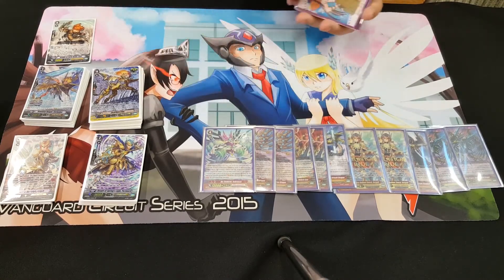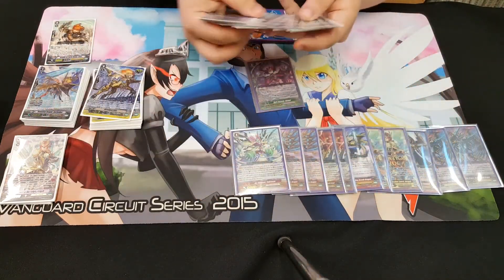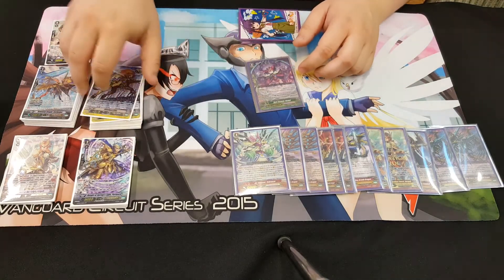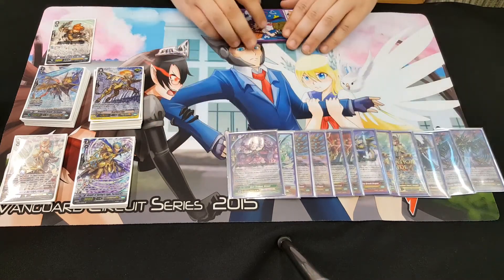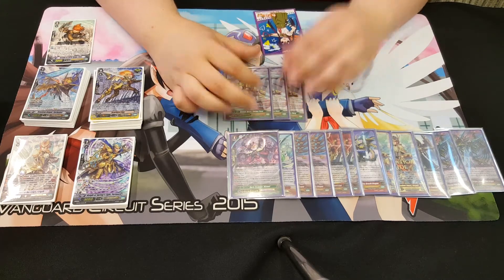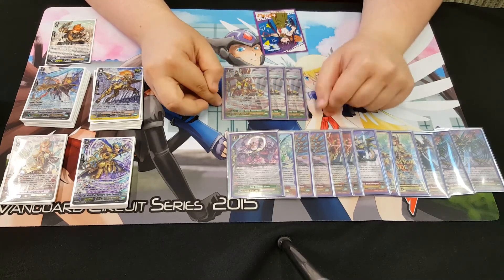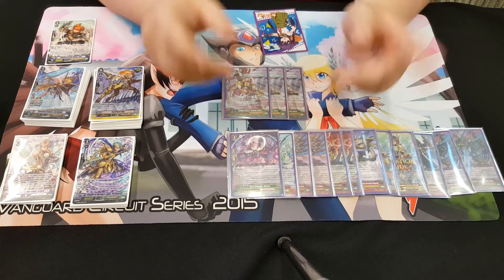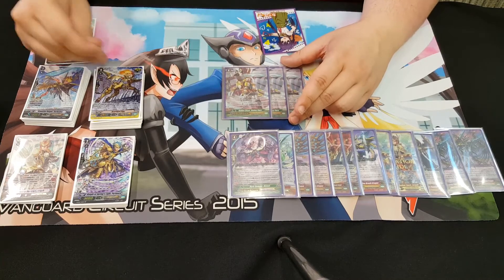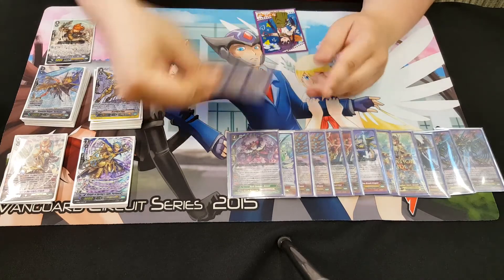Next we have our G Guardians. One Dismal — Dismal is mainly here to protect my Pillow. Everything else is replaceable, just protect that key card. Next, I'm running three Slay Me Flare because it puts a card back in my deck. It takes a card from my field, puts it to the bottom, checks my top five, and I pick two cards with different grades to guard with. With this, I recycle my Catch Goals, my Famgolds, everything I want to Superior Call — I put it back in the deck. This card is amazing, that's why I'm running three.